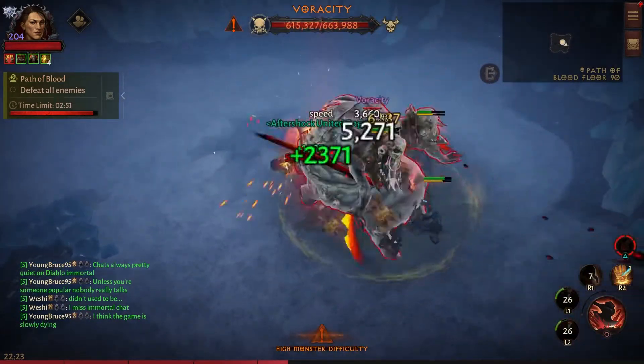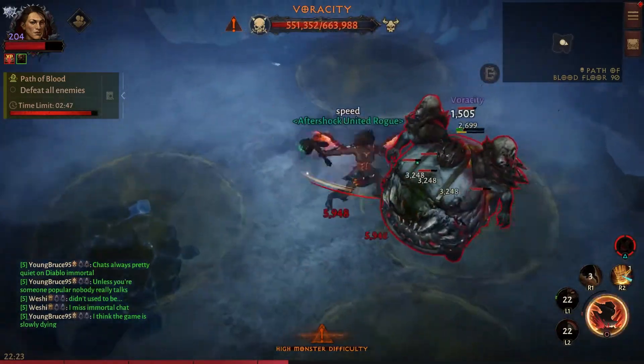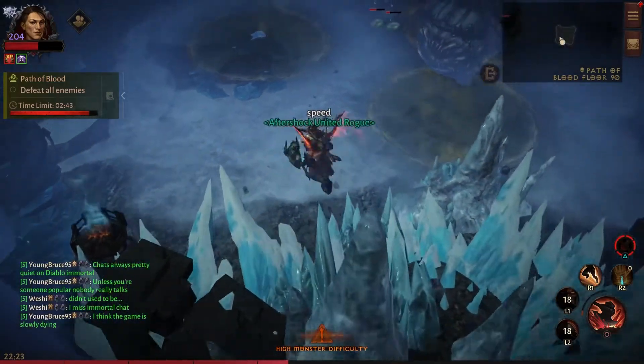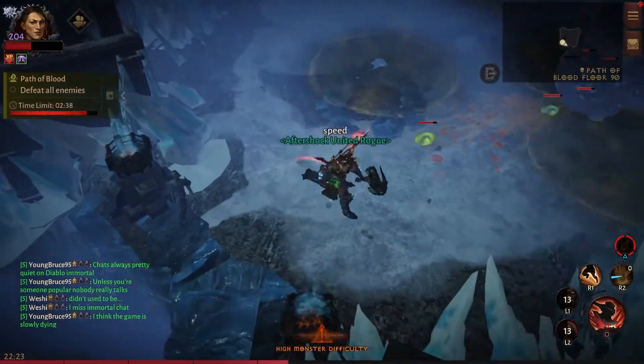Today I'm going to be talking about how to beat Path of Blood 90. That's right, the Veracity boss — one of the toughest bosses hands down. He's got all his poisons, he's got his babies that run after you, and he's also at around 5,400 combat rating.